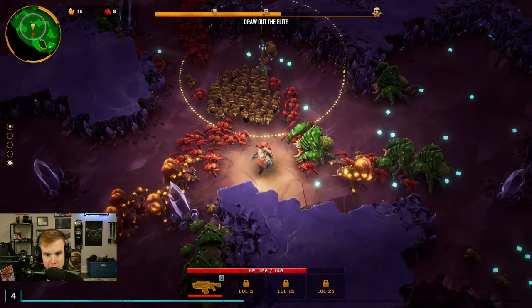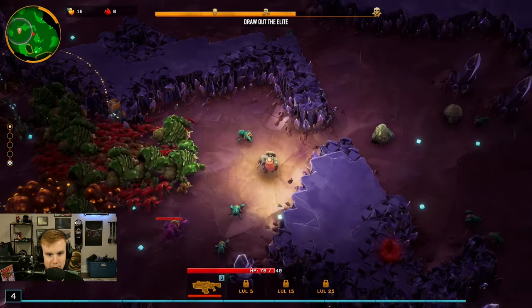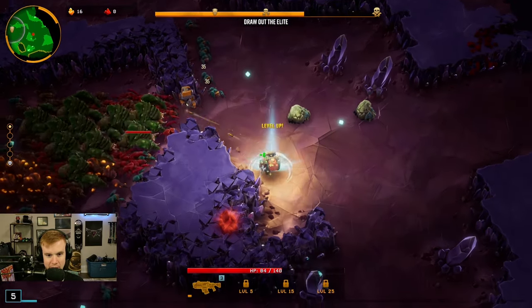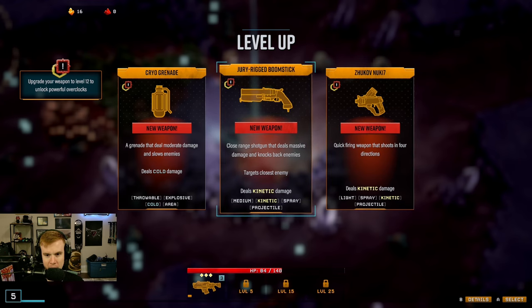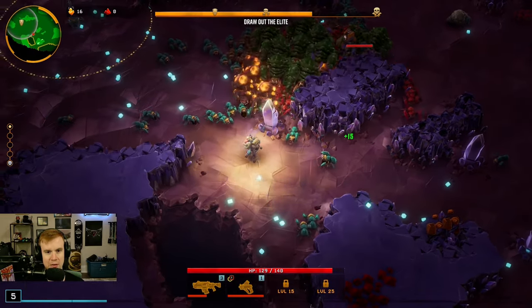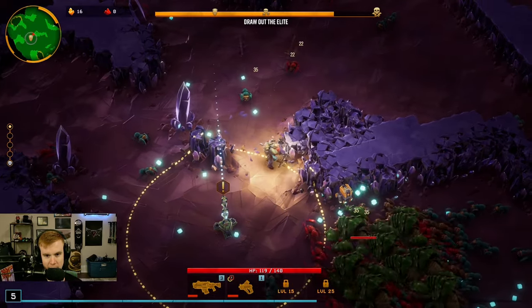I was telling Shannon about the game and — okay this is actually really bad. What's happening? Okay seems like — oh boy, that's a lot of things. How do I mine everything before I die? Also what is this here? New weapon — a Boomstick. Jury rigged Boomstick, close range shotgun. Quick fire weapon that shoots in four directions. I'm gonna probably do the four directions. And let me grab this health.